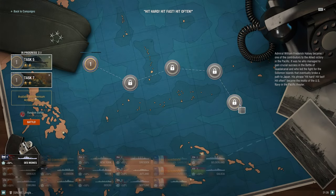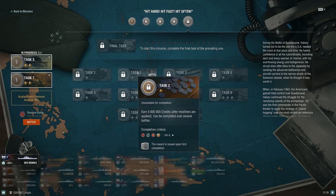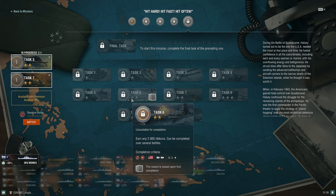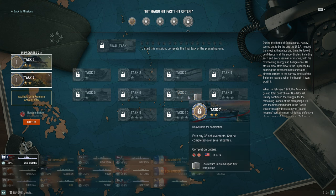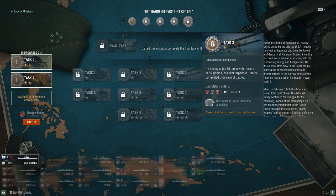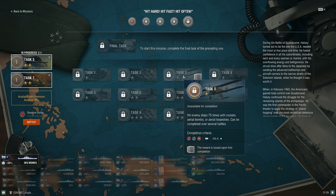Now moving on to the Yamamoto Isoroku campaign. There's a lot of synergy here — the 100,000 commander XP task is usually the easiest one-star task, and as tasks go up in difficulty they add more stars. For 'hit enemy ships 75 times with rockets, aerobombs, or aerial torpedoes,' that's aircraft-carrier-only. You don't always have to do all the tasks — you can just repeat a task you've already done. When I started, I wasn't interested in aircraft carriers so I'd skip those tasks.